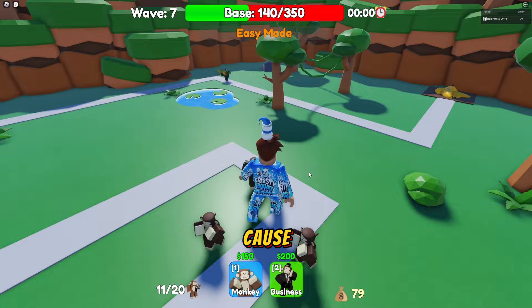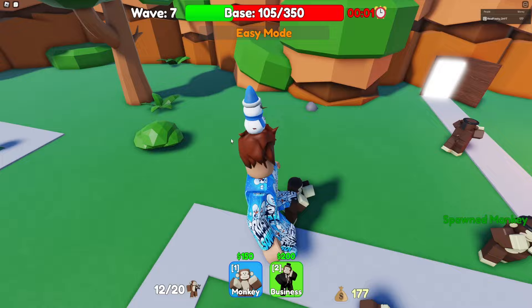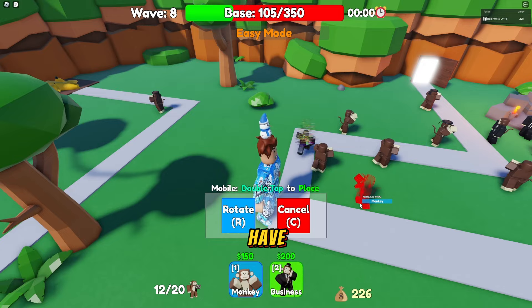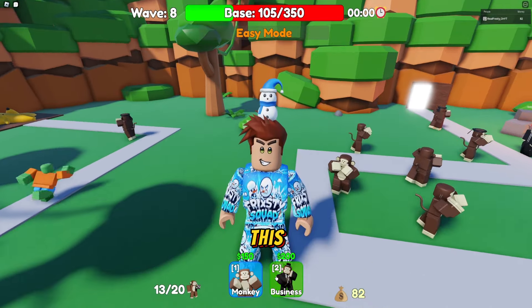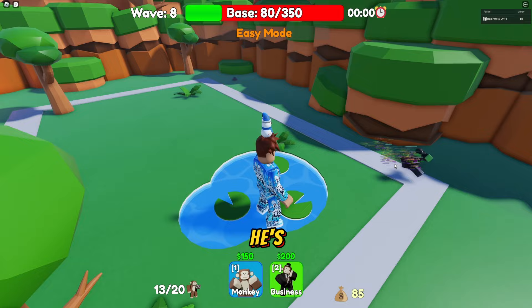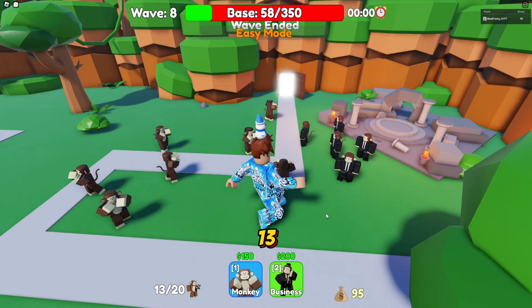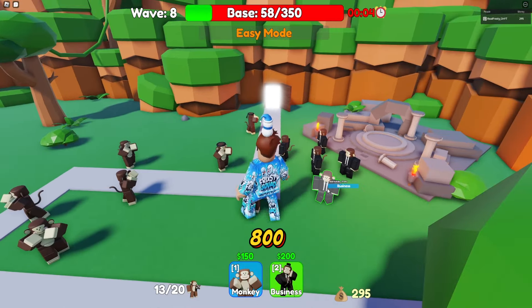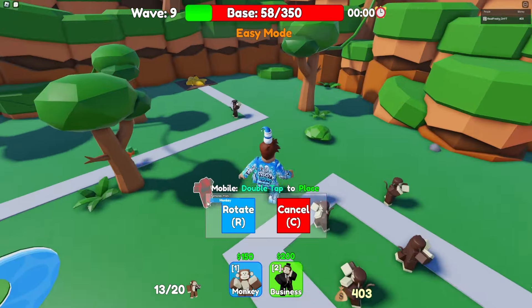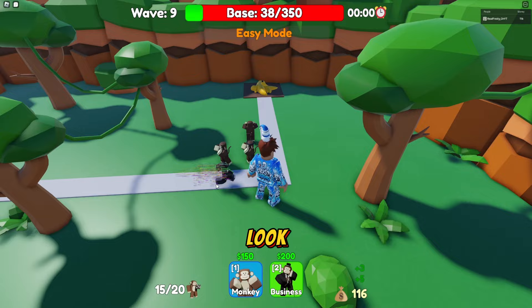I'm just spawning businessmen at this point. I need to put a monkey right here too and upgrade it when I get money. This is really hard. We have 80 health left and we're waiting for money. The main enemy is at 32 health — his next upgrade costs 1300. We have 5800 bananas but this isn't looking good. I'm putting down three more monkeys — banana cap at 32 health left!